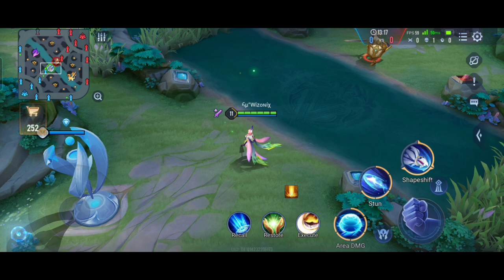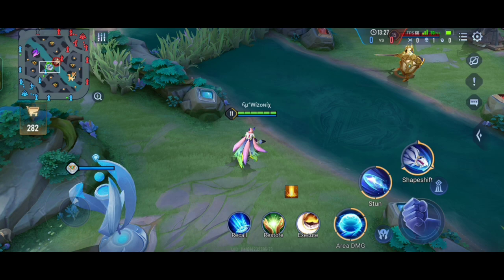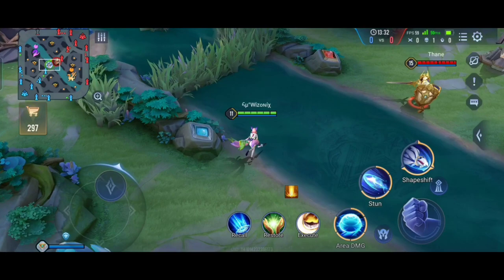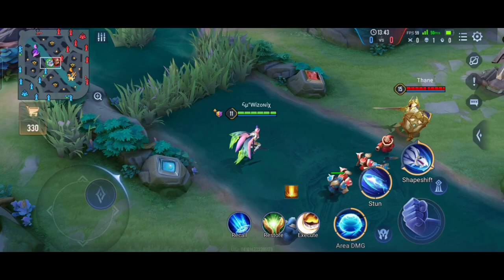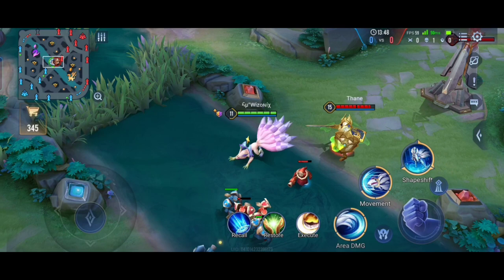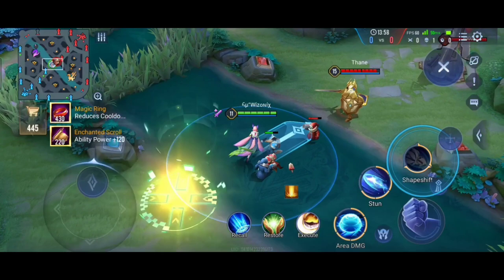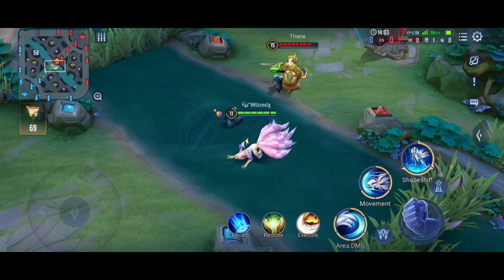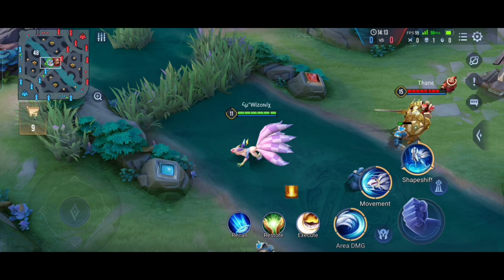Now let's talk about the third ability — Shapeshift. Using it in human form turns her into a fox, and using it in fox form turns her back to human. In both cases it is a dash ability that can go through walls. When going into fox form she dashes forward, and if she hits an enemy their movement speed gets reduced by 30% for two seconds. Once in fox form Liliana gains bonus armor and magic defense, and when she returns to human form she gains additional ability power so her abilities deal more damage.